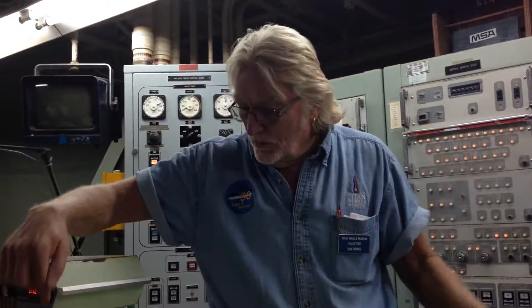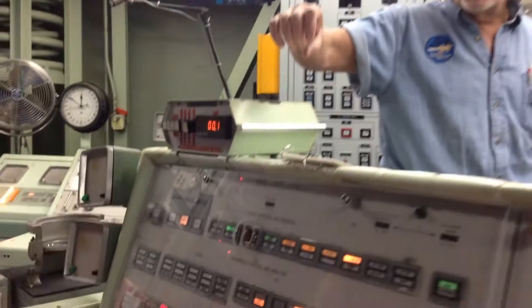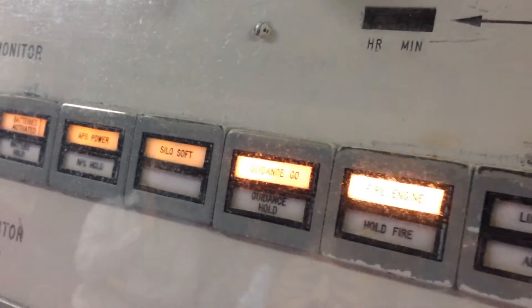The silo soft light tells us that the silo cover is being lifted and opening. We're going to get a guidance go, which tells us the guidance system is working. We're going to get an engine fire that tells us that we've got fire down in the silo. And in four seconds, we're going to have liftoff.